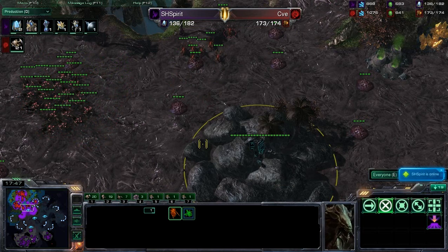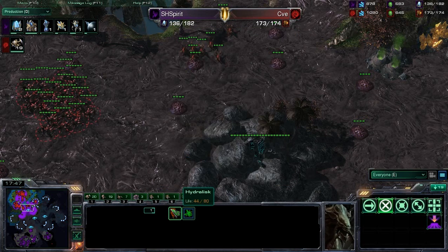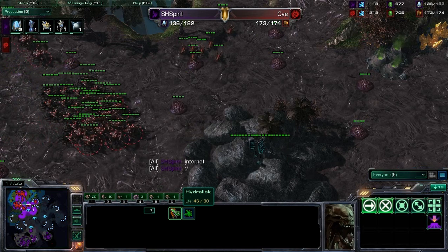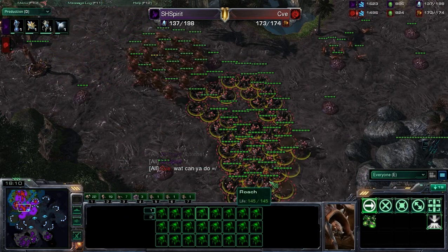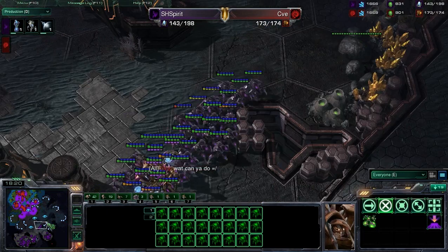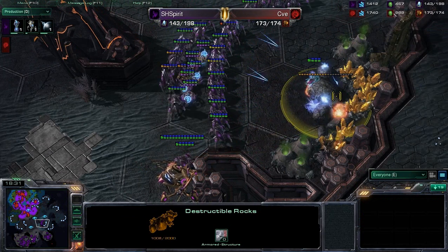He is producing a lot of Roaches — that is 21 Roaches. So he is going to be going for mass Roach, mass Hydra against his opponent, which is not a bad choice at this point. Those Colossus, if they are focusing on taking out those Hydras, SH Spirit will definitely be in pretty good shape, as those Hydras do take a lot of extra damage from Colossus. But with this amount of Roaches, if those Colossus are busy trying to take out the Roaches — which are a relatively robust unit — then he could potentially be in a lot of trouble. CVE really massing up an army here; it looks as though he might be ready to push out fairly soon. There is only one Colossus in this army.